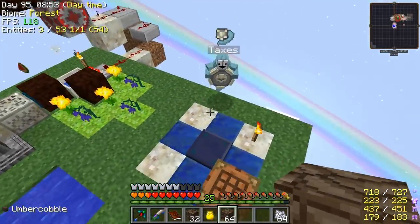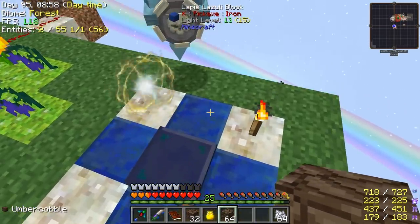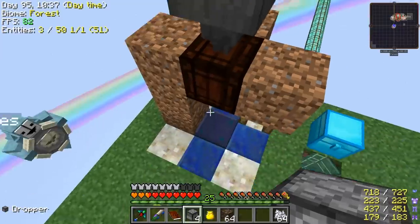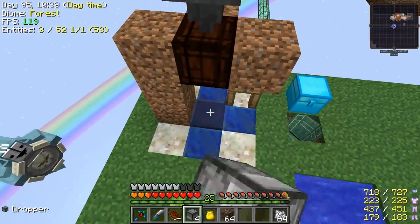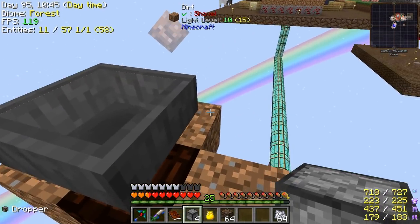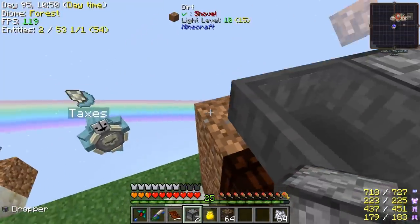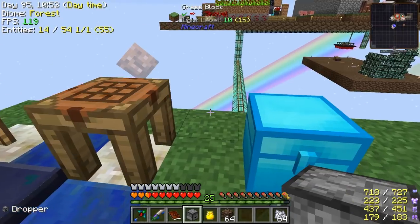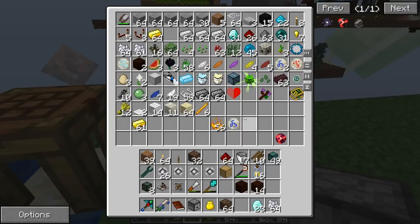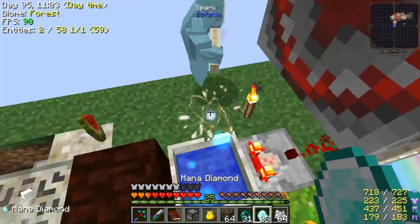So we're going to try to make a terra steel generator, if it's possible — it should be possible. I can't place anything down. So we've got to drop a mana steel ingot, a mana diamond, and a mana pearl on top of the blue plate there, all at the same time roughly. So I think what we'll do is set up three droppers. Each of those will have mana diamonds, mana pearls — where are they? I don't think I got any of that stuff made.